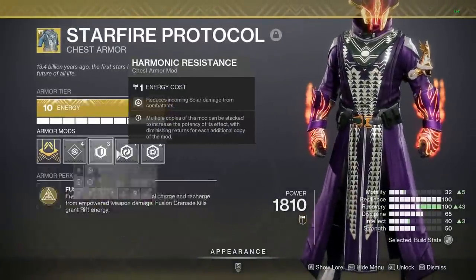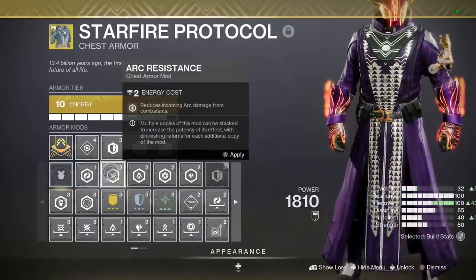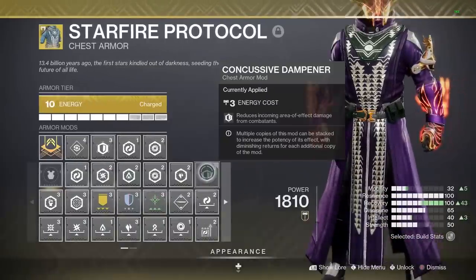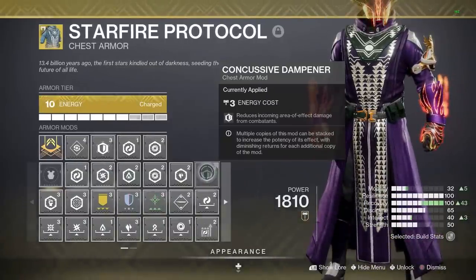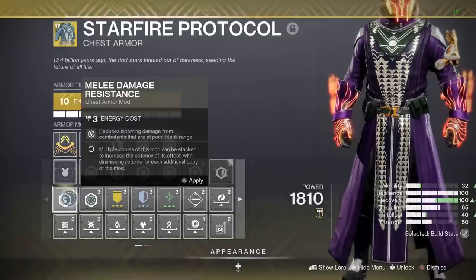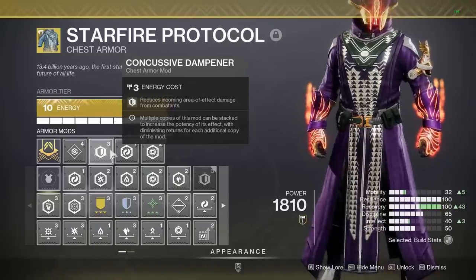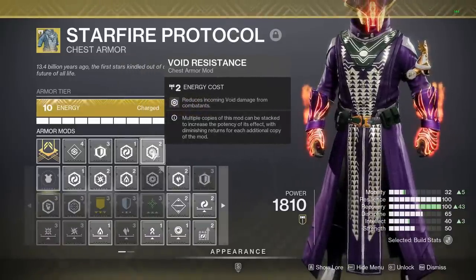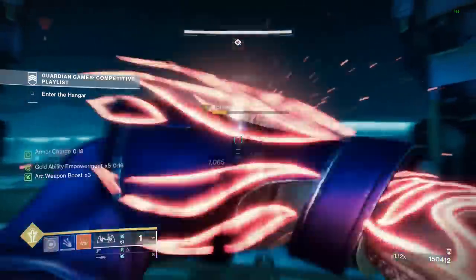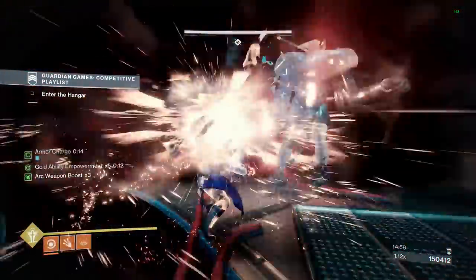Resist mods go on your chest piece, and each one of them will protect you from a specific type of damage. There are elemental resist mods for each element, as well as concussive dampener to protect against splash damage, sniper resist for long range encounters, and melee resist for enemies who don't understand personal space. You're making a huge mistake if you don't have some combination of these all the time. Your number one priority in this game is to not die, and these passively help with that.